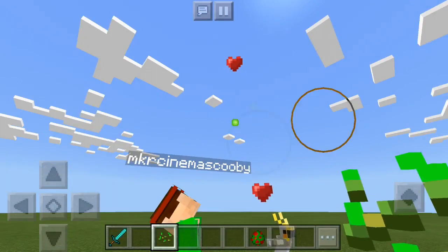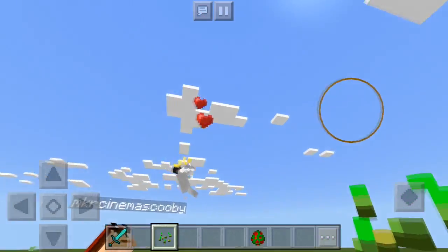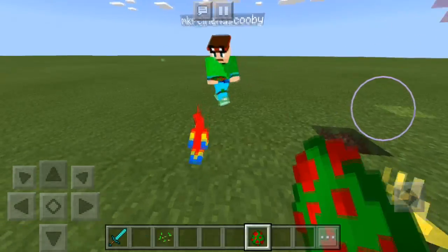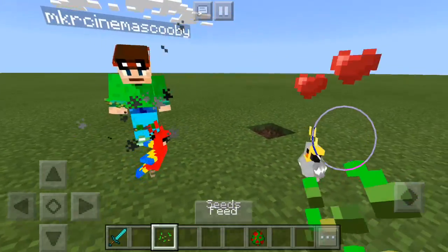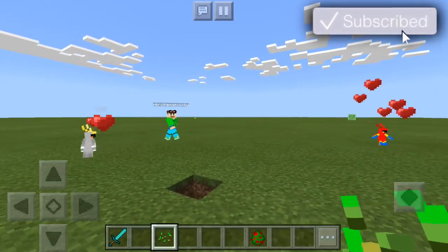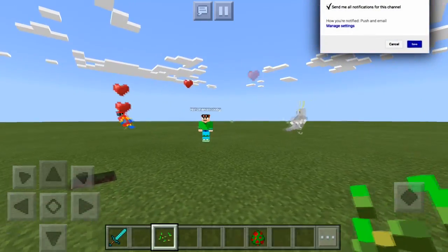When they both have little love hearts on them, you know that they are breeding. And if you see some experience drop, they're most likely going to make a little baby parrot. Apparently Mr. Rex Scooby over here actually killed it. So let's try this again by feeding them quickly. Then you'll see they both have lovely little hearts, and hopefully soon they should breed and then you will get a little baby bird.